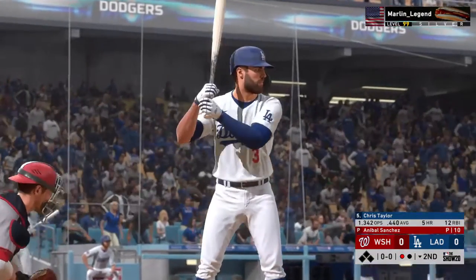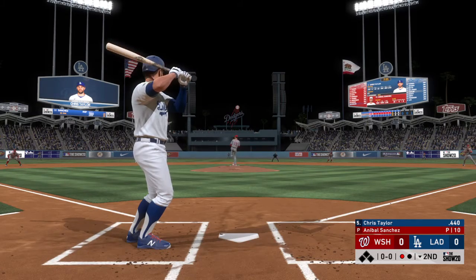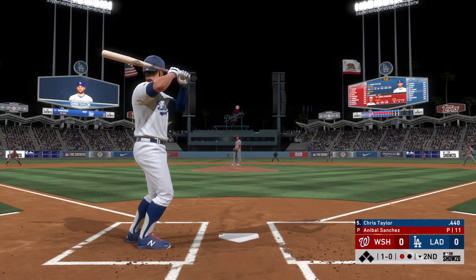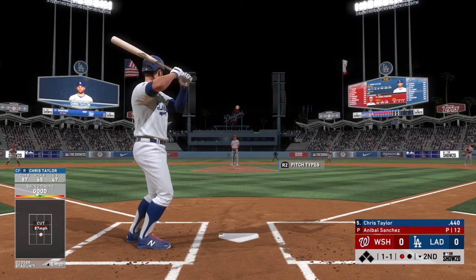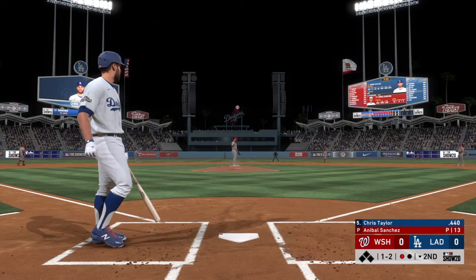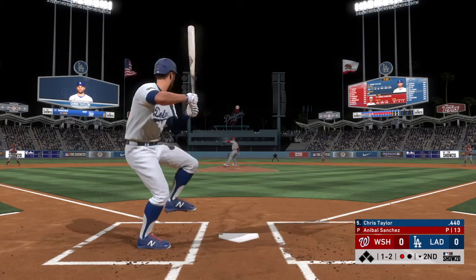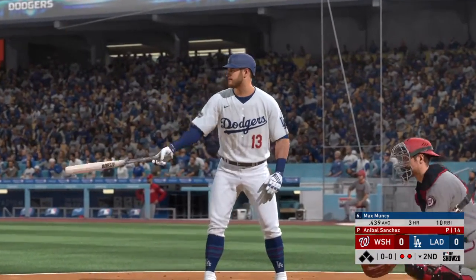So one away here with the bases empty. And in to hit next, it'll be the ever-versatile Chris Taylor. First offering on its way. Bottom of the second here with no score. Started to go around, but it's ruled strike one anyway. A ball, two strikes. And before the pitch, time is asked for and granted by Woody Keller, the home plate umpire. Now a check swing, and he went around, says the home plate umpire. No appeal needed, and there are two away.